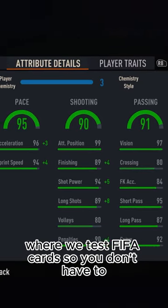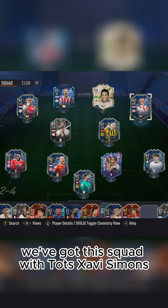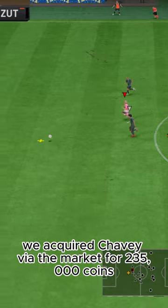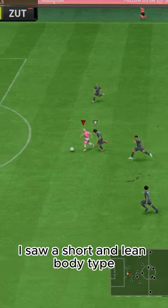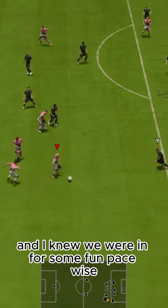Welcome to Baller or Bust, where we test FIFA cards so you don't have to. We've got this squad with TOTS Xavi Simons. We acquired Xavi via the market for 235,000 coins. I saw short and lean body type with max agility and balance, and I knew we were in for some fun.